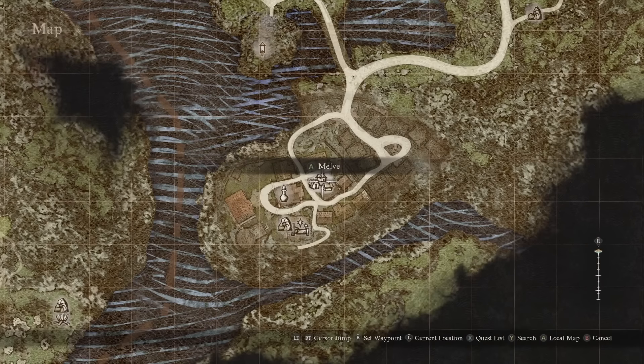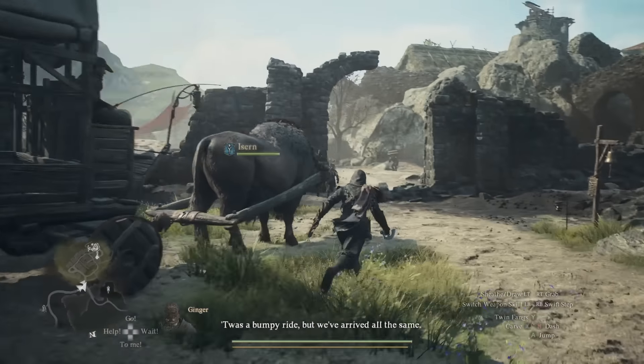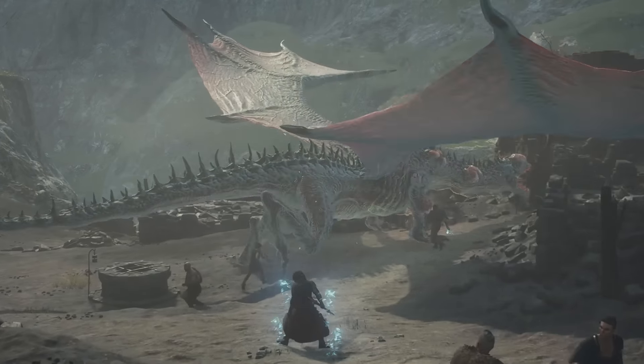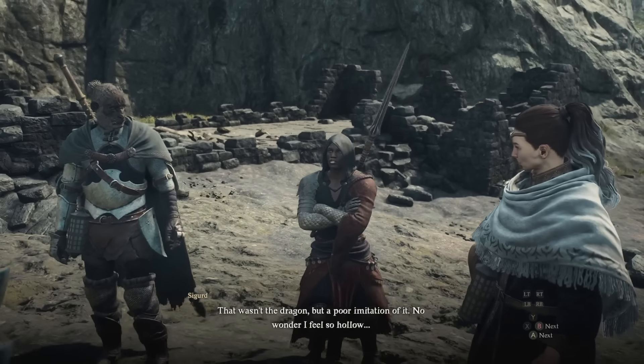As I explained for the Fighter master teaching, you progress the main story and eventually you're asked to go check on Melv. When you return to Melv, a dragon is attacking it — this poisoned one. A new character, Sigurd, is there helping fight the dragon. Deal enough damage, the dragon runs away, and Sigurd's really pleased with you and teaches you the Mystic Spear Hand vocation. But we need him to like us a lot more to actually teach us the master teaching.